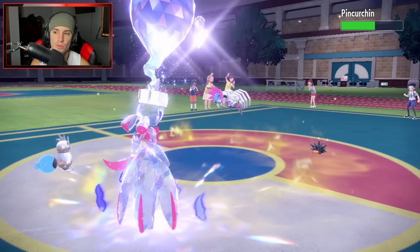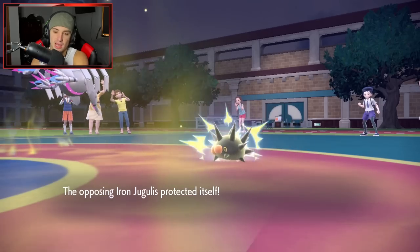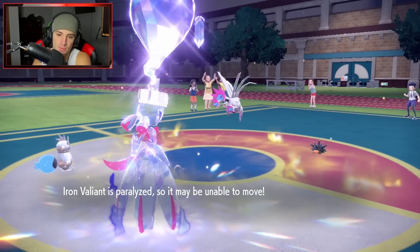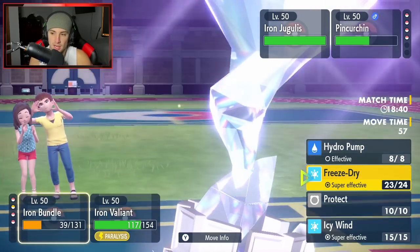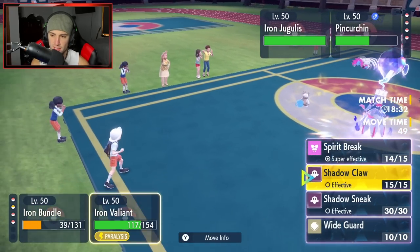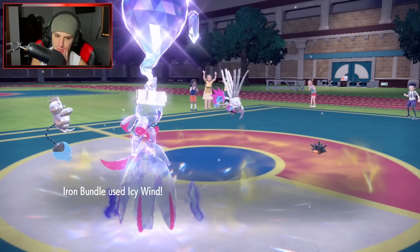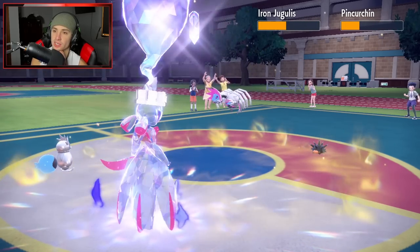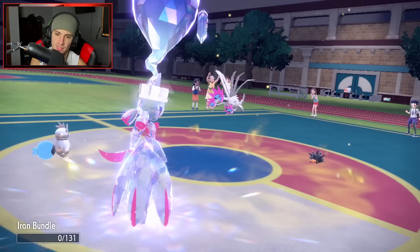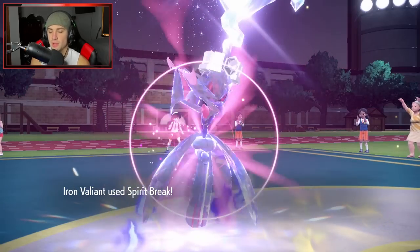Almost did half damage to Pincurchin, and then he uses discharge. There's the paralysis — told you we'd get paralyzed! Cool. So Delibird is paralyzed now. My plan: use icy wind to slow everybody down and just kill the Pincurchin. Icy wind comes out — Iron Bundle does outspeed. We slow down Iron Jugulus. Iron Jugulus goes after my Valiant with dark pulse — and spirit break flies through, we get rid of Pincurchin!